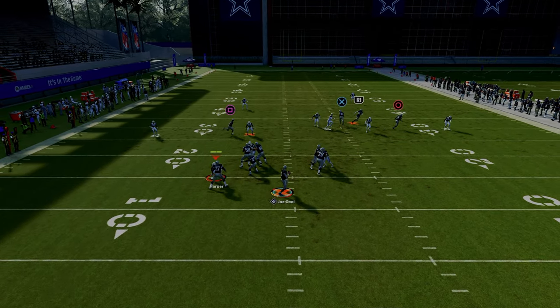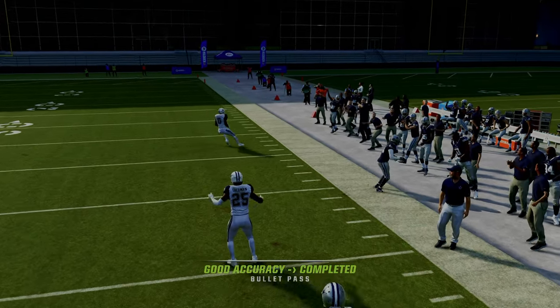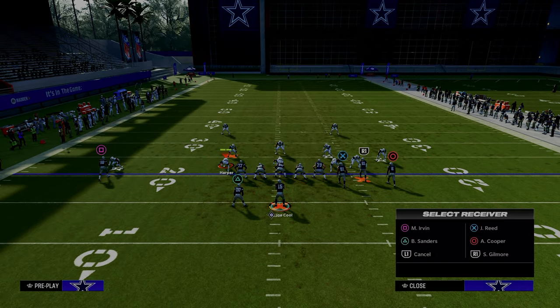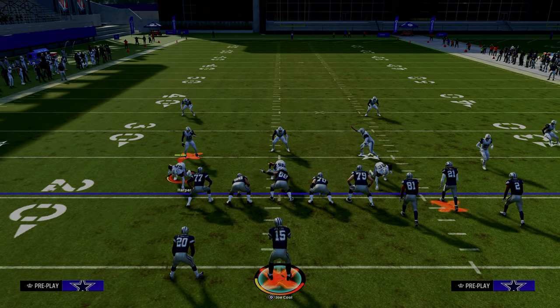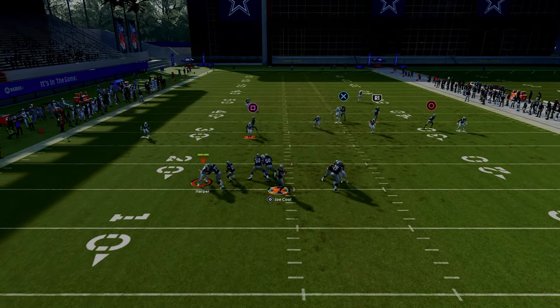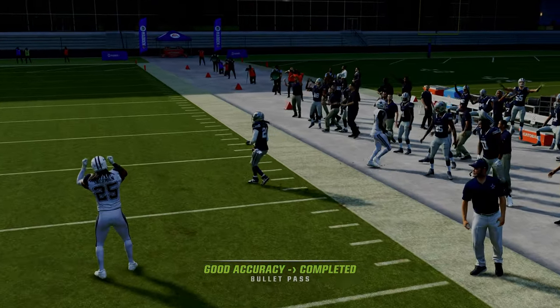What that's going to mean is now our deeper corner route is going to be wide open against the cover four or cover two coverage, because the tight end streak is going to pull the deep half away from the sideline. And that short corner is being taken by that pressed cloud. So if they do not have the outside cloud backed off, this is going to be wide open again and again and again — and you can throw it again and again and again.